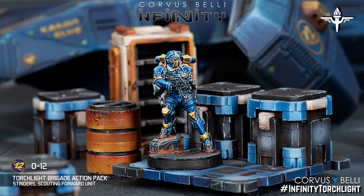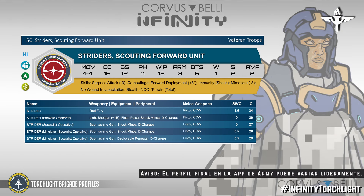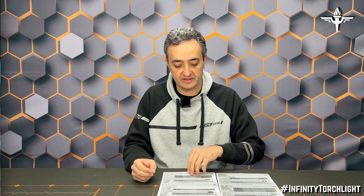Then we have the Striders, which are like the generic Basque infiltrator with good reputation in the Torchlight Brigade. The Striders are heavy infantry with one wound, but they have wound incapacitation. They have NCO — suboficial — so they can take the lieutenant's order. They have advanced deployment, camouflage, surprise attack, and Mimetism. They have many options, many of them as specialists, which is very useful and well designed. This is an infiltrator profile that, unlike Invencibles or Military Orders — which are heavy infantry armies but usually lack infiltration — here we have that option, which is great.